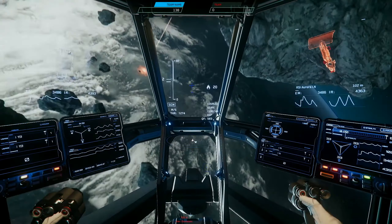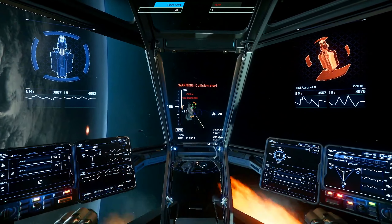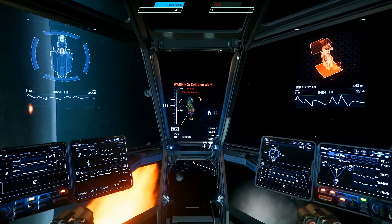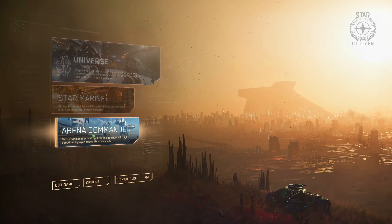Hello. You've come seeking the breathless thrill of the galactic hunt and the white-knuckle intensity of hardcore ship-on-ship combat, eh? Well, you've come to the proper place, because in this tutorial we're going to cover the basics of dogfighting. The best place to practice basic flight combat without risking your actual ship is Arena Commander.